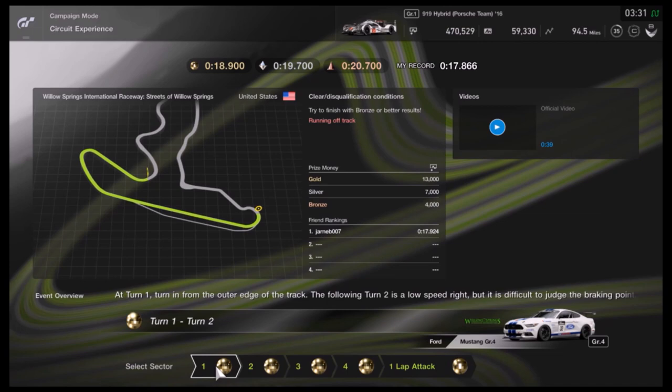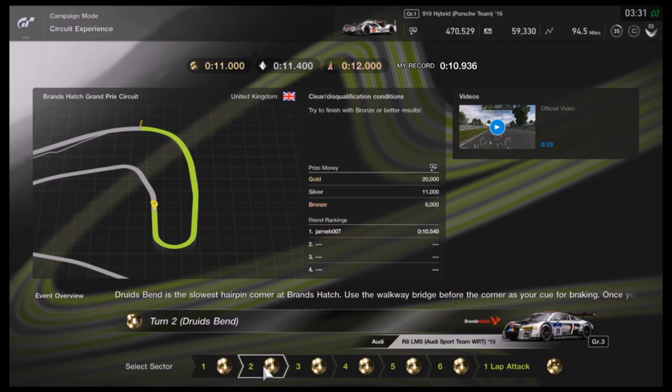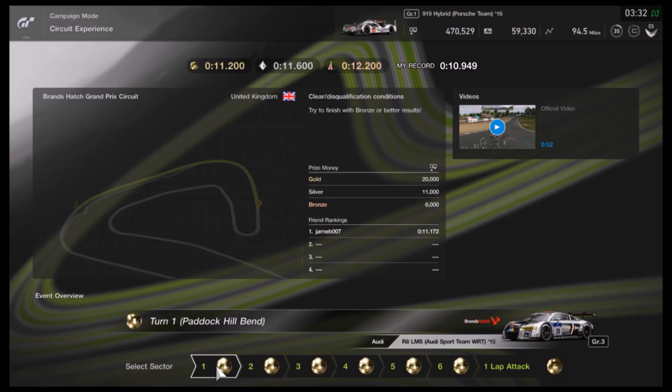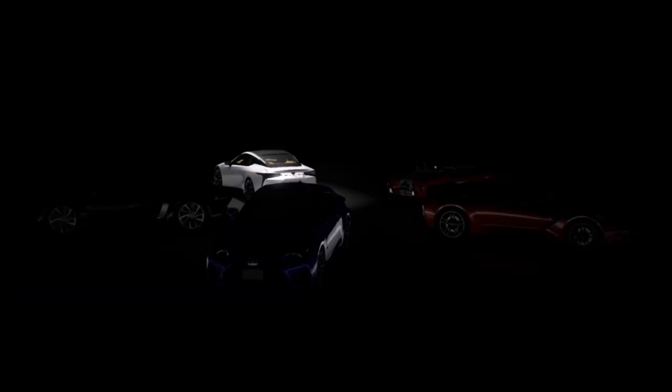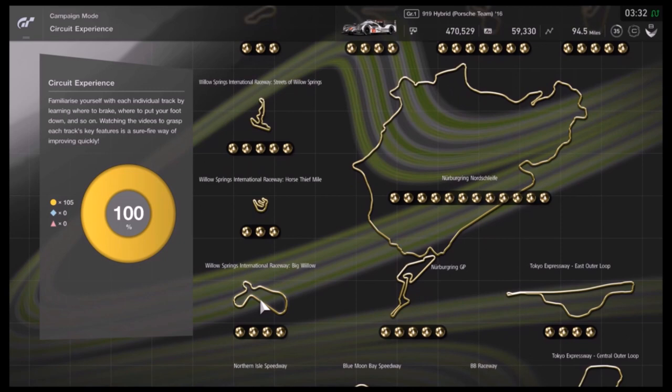Here in Circuit Experience we get introduced with all the ins and outs of GT Sport tracks and the different driving styles that vary from car to car, because we have to go through all the tracks with different types of cars trying to beat gold times in each sector and the whole track. Once we finish a track, it rewards us with a reasonable amount of money. On average we get around 70,000 credits for a track, and GT Sport gives us a new car for each track we manage to finish within gold time. The good thing about this method is that it's really fast — most of the gold times are easy to beat.